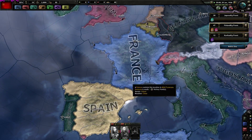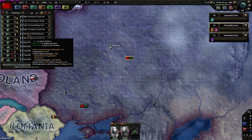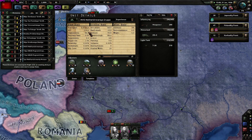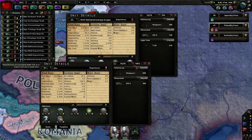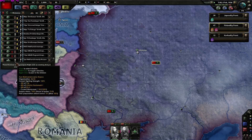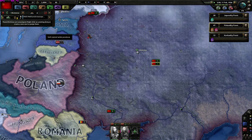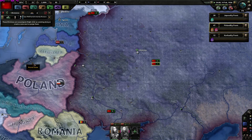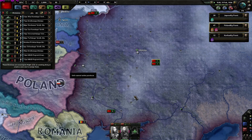I want to support Spain in the civil war, so I'll prepare an army to help them. Breakthrough stats are way better - we'll send only tanks into Spain. Let's assemble two or three tank units there.